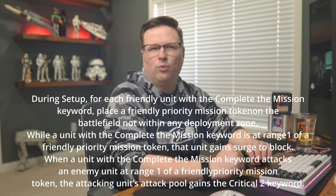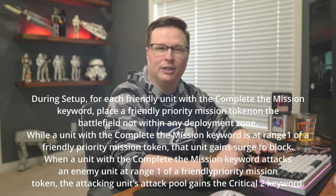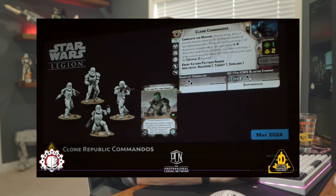The token cannot be placed within any deployment zone. While a unit with the Complete the Mission keyword is at range one of a friendly priority mission token, that unit gains Surge to Block. When a unit with Complete the Mission attacks an enemy unit at range one of a friendly priority mission token, the attacking unit's attack pool gains Critical 2. These are great new mechanics that spice things up beyond just taking an aim action. Depending on your objective, you can use that token for defense or additional attack output when an enemy comes within range — great for scenarios like Intercept the Transmissions.